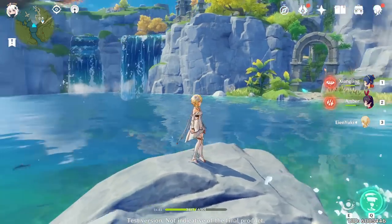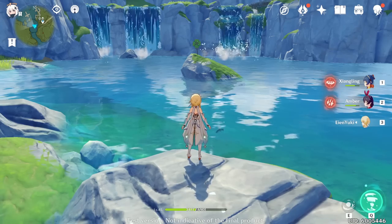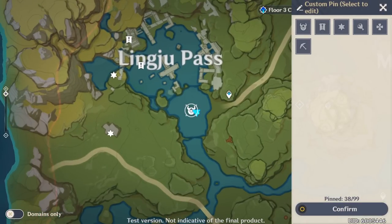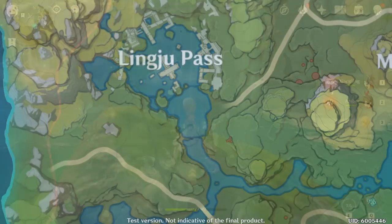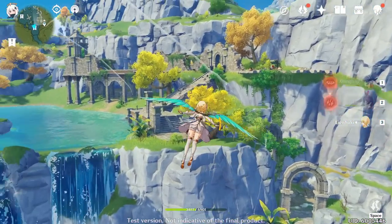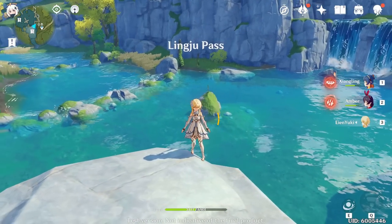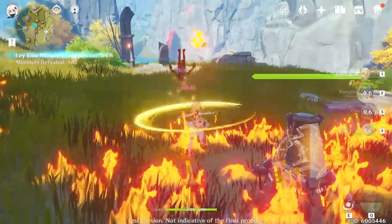Last but not least is tip number ten, in conjunction with tip number nine: marking your map. There will be plenty of times where you'll find puzzles you don't understand or simply don't have the characters to complete, as well as statue orbs you can't figure out how to get and many other situations. The best practice is to simply mark it on the map. I tend to use different markers depending on the type of thing I'm having trouble with, so be sure to mark your map so you can quickly relocate these things you couldn't complete before.